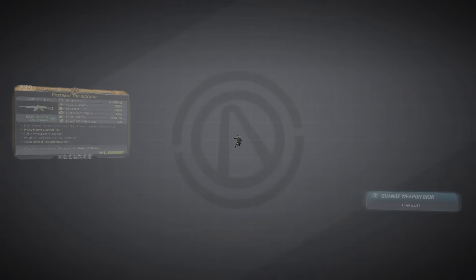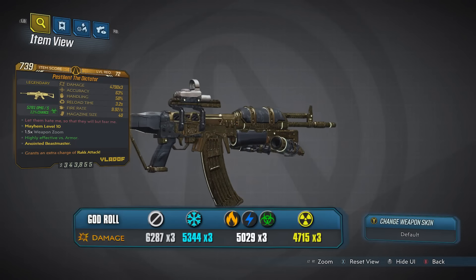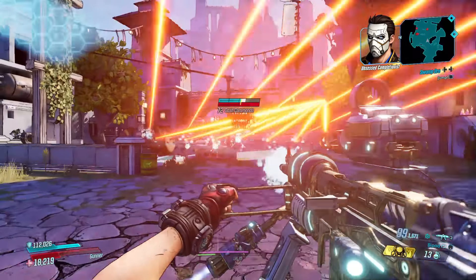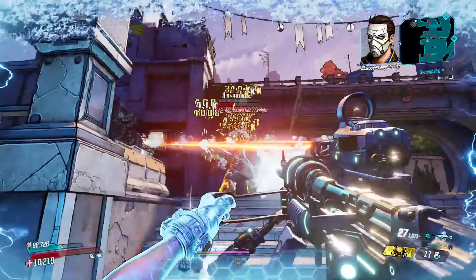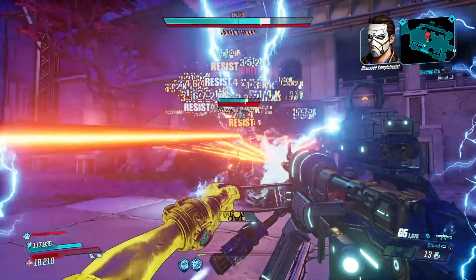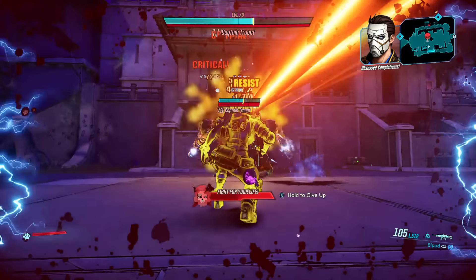Anyway, onto the gear. First up we have the Dictator, a Vladof assault rifle. This weapon is known for its high fire rate and ability to switch to bipod mode, doubling the number of projectiles fired. It's great for crowd control due to its wide range and can shred through enemies up close. However, when comparing it to the Monarch in terms of damage, it's basically like pissing into the wind — you're gonna get soaked in disappointment.